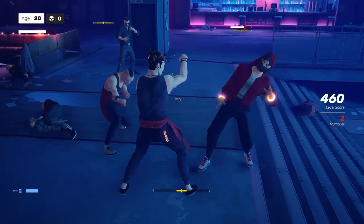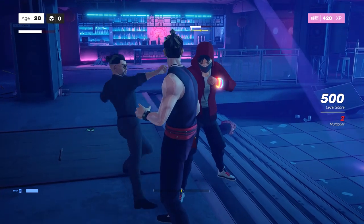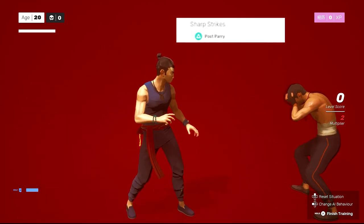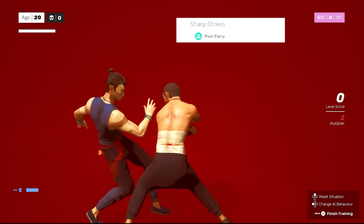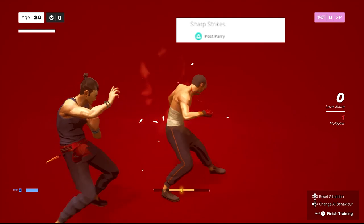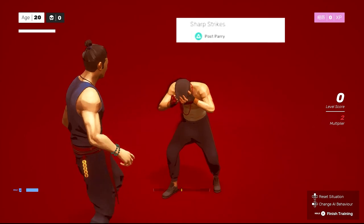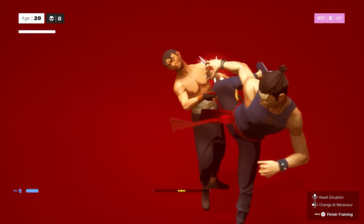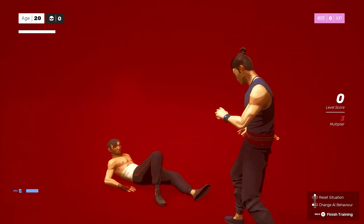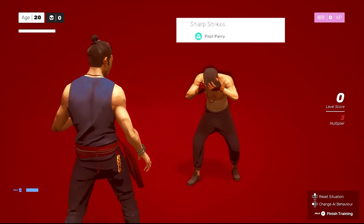Next up in the special attacks is the Sharp Strikes. The sharp strikes are just like the lightning strikes, except you press triangle. You gotta get the perfect parry again, then press triangle and it gives you a few hits. Do not press triangle three times — you'll start a different combo. The sharp strikes are the equivalent of pressing square twice in the combos we'll go over later. So basically there's a stance position it puts you in, where pressing square twice after activating the sharp strikes is equivalent to getting the perfect parry, pressing triangle, and then pressing square twice.